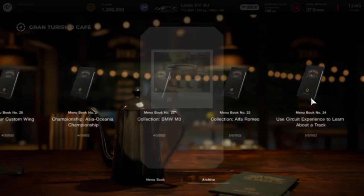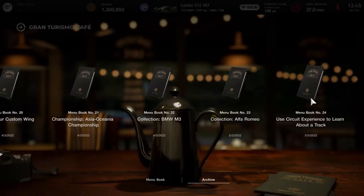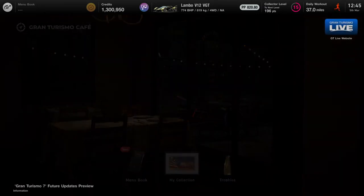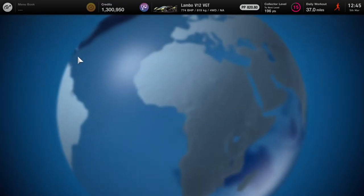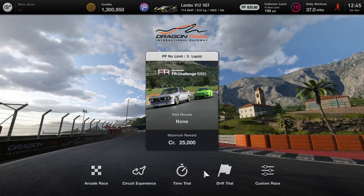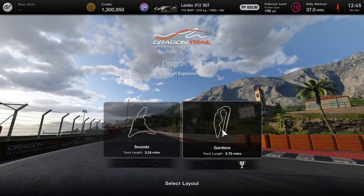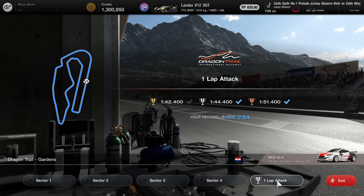It's one lap around Dragon Trail, and it can be bronze, silver, or gold. So there is Monza in the circuit experience. As you can see, I got silver because I didn't really want to do the full circuit experience right now, but there you go.